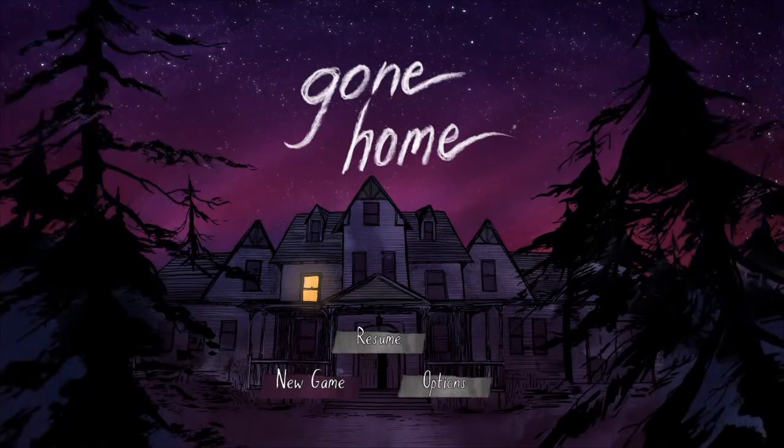Welcome back everyone, Zeke Morgan here for an exciting walkthrough of Gone Home, the first-person adventure explorer video game developed and published by the Fulbright Company, initially released in 2013. This will be the full walkthrough of how to pick up all the journal entries throughout the game and finish it in under 15 minutes.